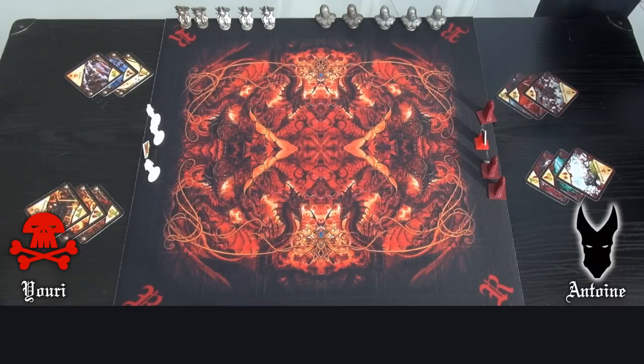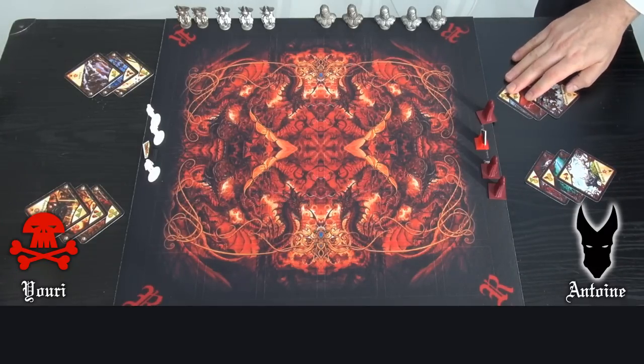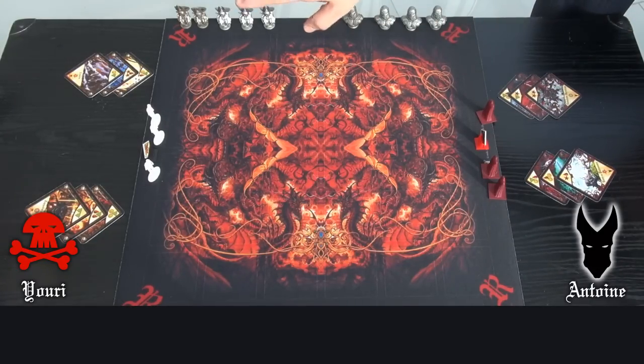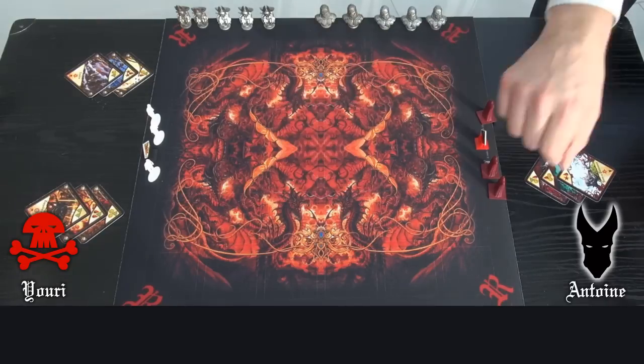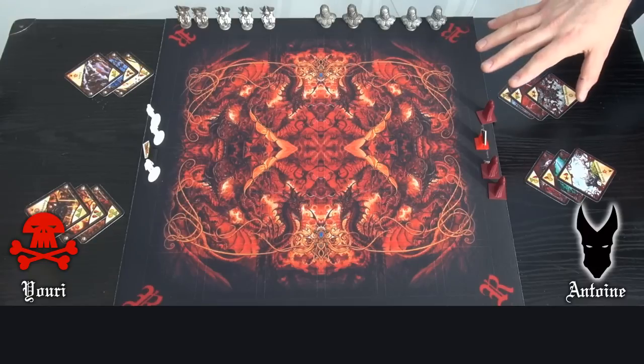Don't shuffle the deck before playing. You'll find first the Vampires Fighting and Moving card, and the Ghouls Fighting and Moving cards too. We also have 1 capital and 3 soldiers for each player.